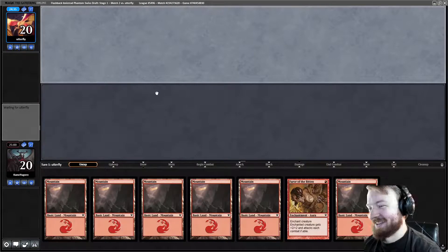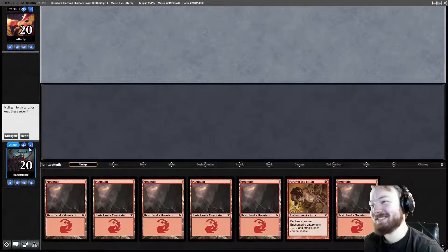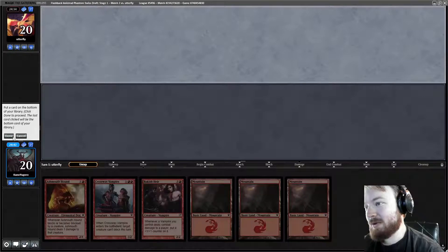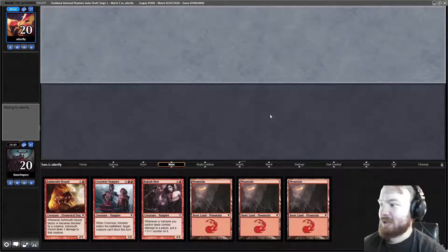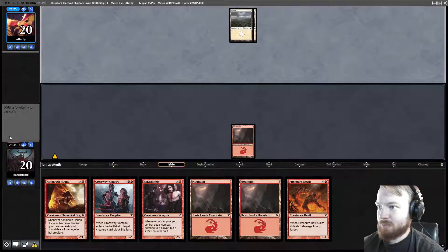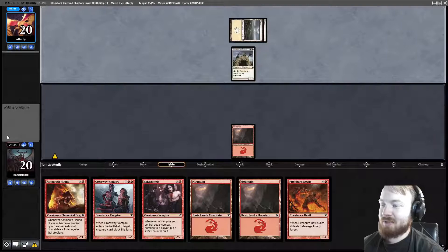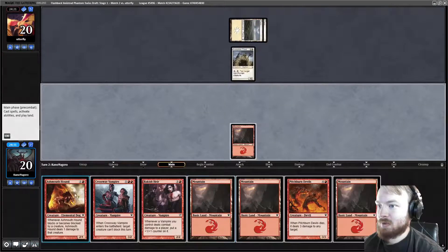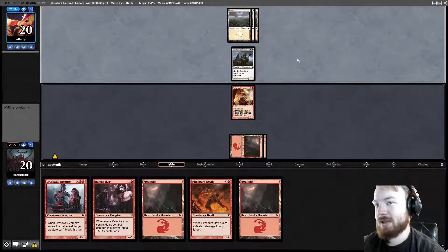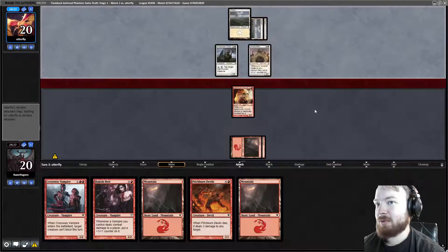We can't keep this hand — we have a million better hands. This hand's not bad, actually. I wish it had a 1-drop in it. We are on the draw. I'm going to put back Furor of the Bitten. It might technically be correct to put back a land, but I need 3 lands this game. We draw a Pitchburn Devil, start Mountain. Opponent plays a Plains, into an Avacynian Priest. Play Ash Mouthhound, pass the turn. We ended up drawing a land on time for our 3-drop, but that could have been pretty bad.